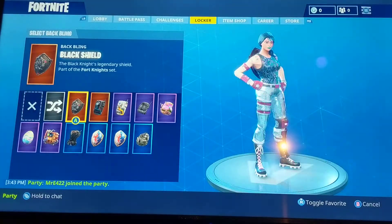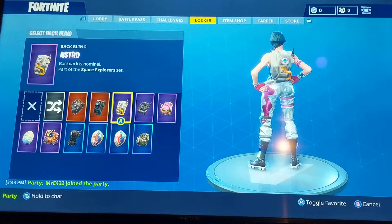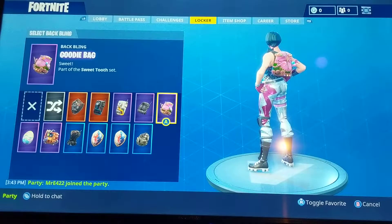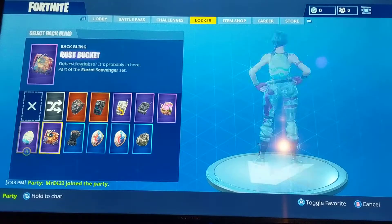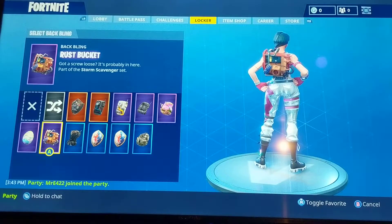Going over to my back blings — you have the Black Knight back bling, the Dark Voyager back bling which is really cool because it's got an animation that moves. You got the Moonwalker and Mission Specialist back bling, the Starter Pack one — this one matches with a lot of characters. The goodie bag, the Zoe back bling — this one kind of matches with any rabbit skin, any pink skin, any bright skin. The Hard Boil — I really like this on this character. It came from the Rust Bucket and I really like how they gave it for free due to the server downtime. Not a great back bling, but for all the people who got a free one, it's good for them.